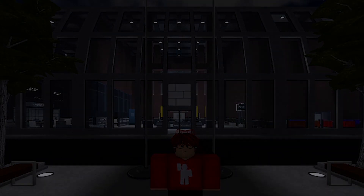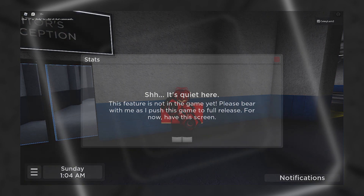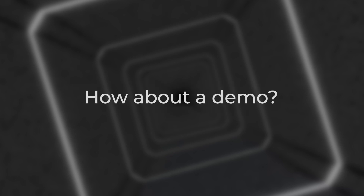Now, let's talk about the user interface. In the pre-alpha version of ICSCS, most, if not some, of the UIs aren't in the game yet. However, in Alpha Part 1, they're all finally done and ready, so you can explore all of the UIs that didn't manage to make it in the pre-alpha version. How about I show you the new UIs? I'm not going to take a look at the UIs that already existed, but rather the new ones.